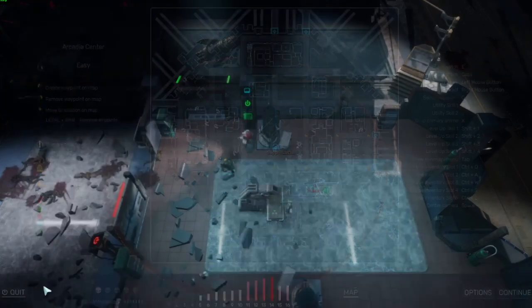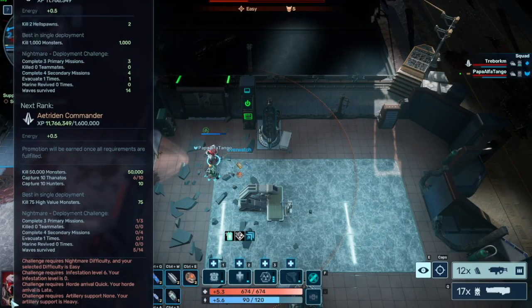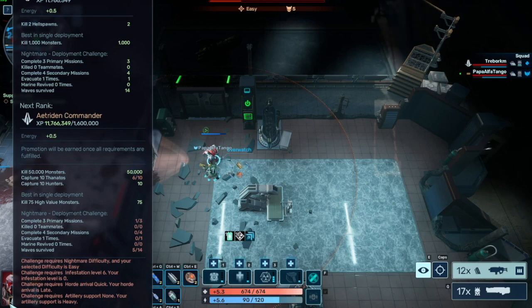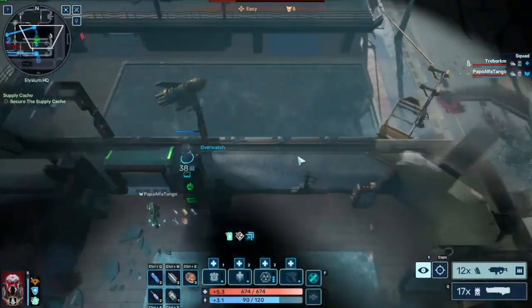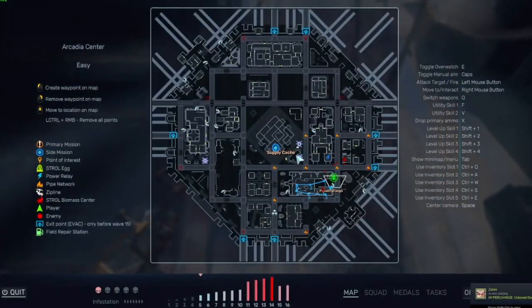I needed to do that to promote. If you hover your mouse on the bottom left it will say deployment challenge — kill 200 monsters, loot five lockers. If everything's green, you're good to go. Everything's green, I'm good to go. So I think we just need to leave.